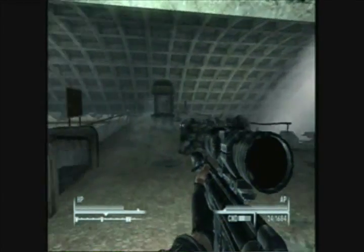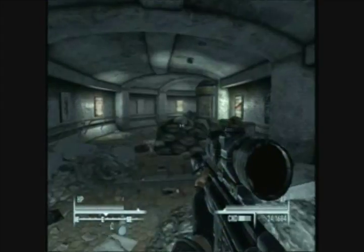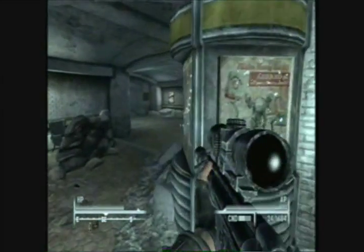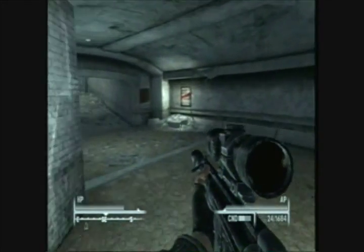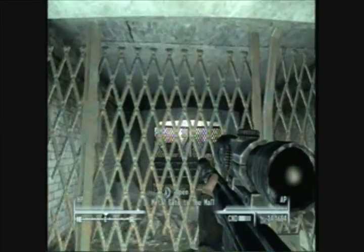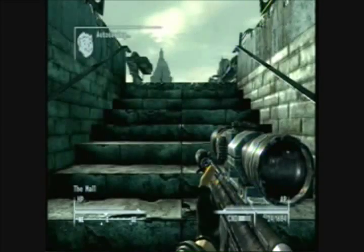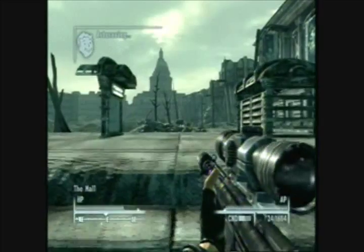Up the escalator. Take a right — or you can also take a left and head to the other tunnels down there. I just chose to go right. Head all the way down here, go through, and make sure it says the mall.